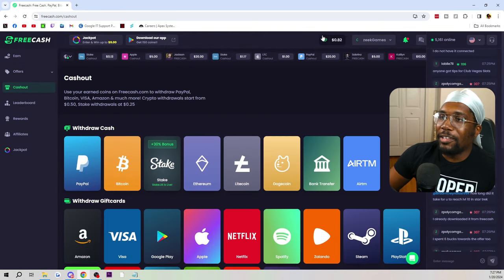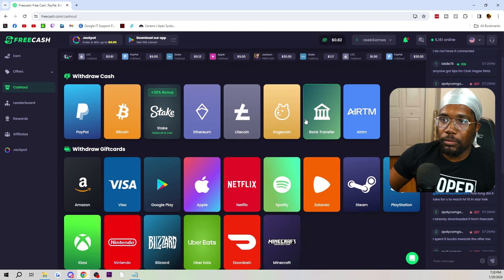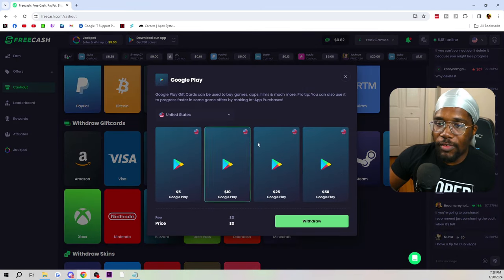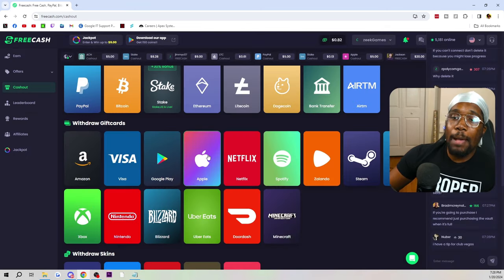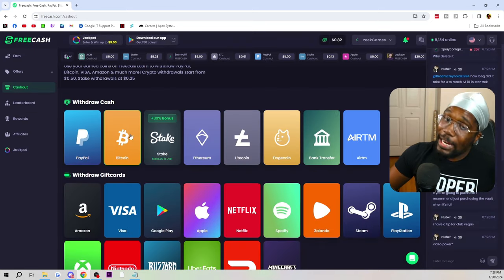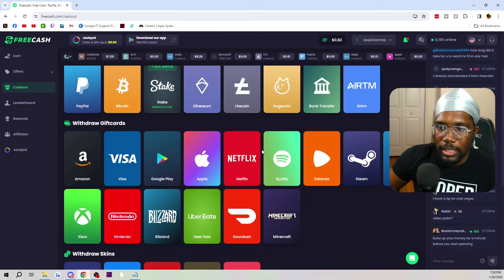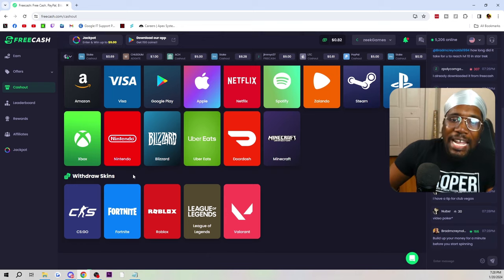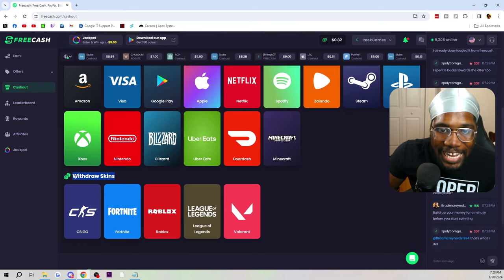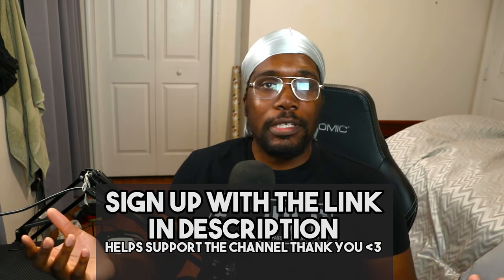Once you're earning big like those individuals, you hit the 'Earn' button — mine is just 82 cents, sad — but here's what you can actually withdraw for. For Google Play users, you can withdraw 5, 10, 25, or 50 dollar gift cards. Same options for Apple card users. For myself, I'm on the PayPal train. You also have Minecraft — FreeCash even knows they're in it for the skins — and Fortnite. That's FreeCash.com; make sure to use the link in the description.